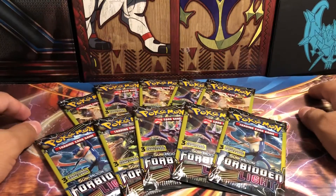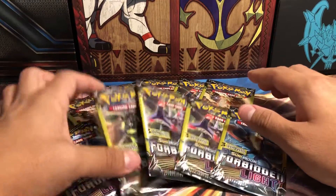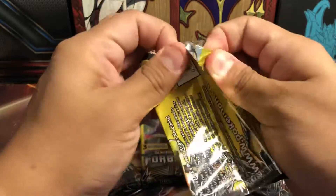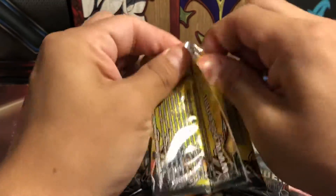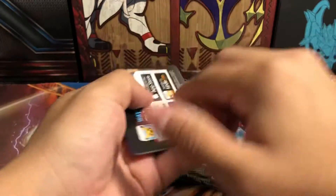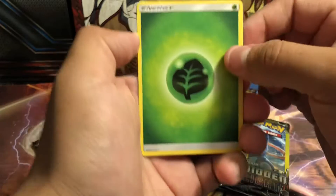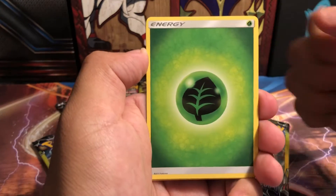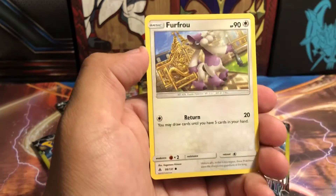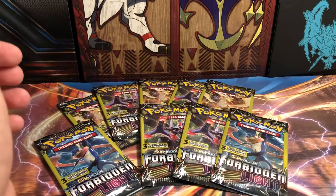We got 10 booster packs here. I'm going to go ahead and do least favorite to favorite pack art. Already off with a Litleo — there's that promo little thing they got. Grass Energy, best start ever. Obviously a Litleo and a Furfrou. Nothing in that pack.